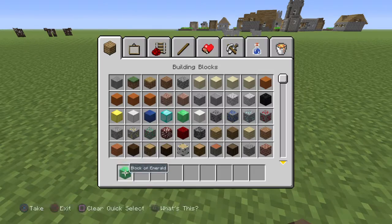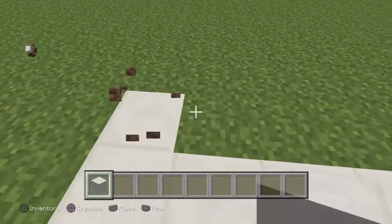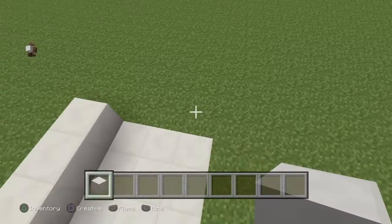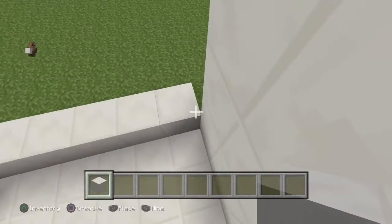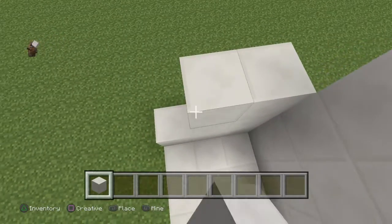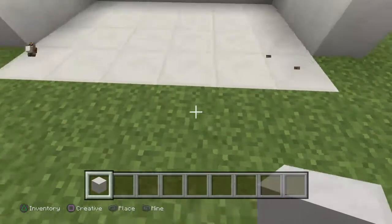Next I'll show you how to make a different, new type of window. You want to build just a little area — I'm just going to do this and build a little house. You could do it in your own house. I'll put a little bit up here to make it look a little bit better.